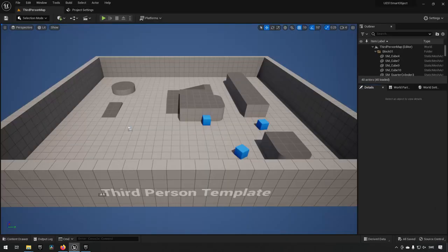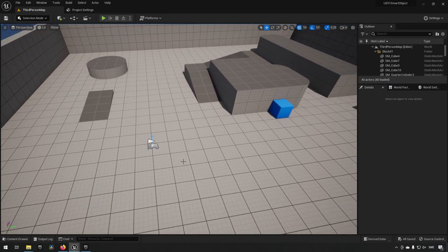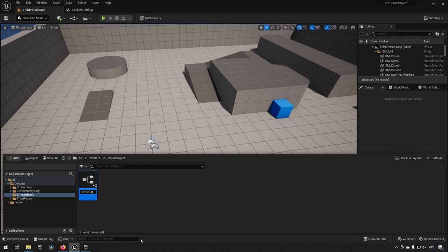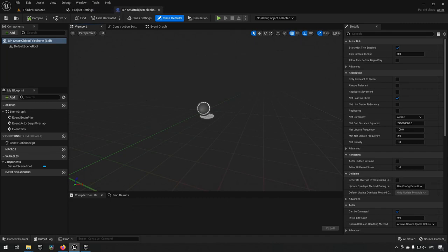Now that we're back, let's start creating some smart objects. A smart object is essentially going to be an actor in the world that has a smart object component on it. We'll create a folder called 'smart object,' and inside we'll create an actor blueprint — let's call this a telephone, because that's an example of what it could be: an AI walks up and starts making a call.